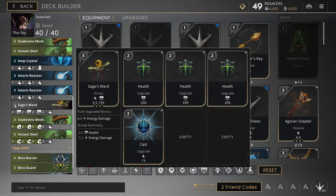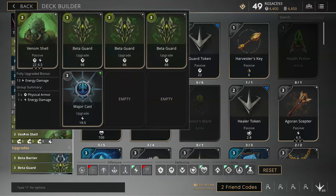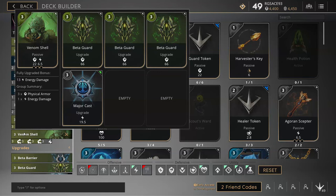Add in your Sage's Ward because wards save lives, and at the end of the day, even though we'll probably rack up more kills than an ADC, as a support caster it's our job to have wards throughout the entirety of the game. Add in 3 healths and a cast to upgrade your Sage's Ward. Finally, the reason I love the growth affinity: add in Snakevine Mesh with 3 Greater Barriers and throw in a major cast. Do the same for Venom Shell with 3 Greater Guards and a major cast.